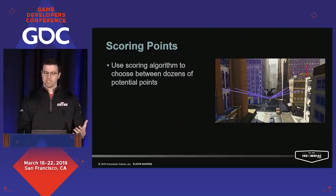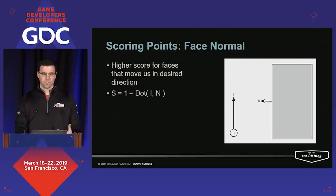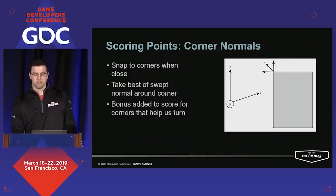Now that we've generated a field of points across a whole bunch of markup faces, we need to decide which one is going to be our swing point for this frame. We do this by scoring each of the points and taking the best one. Our scoring algorithm is geared to fulfill the desire of translating stick input to a point that moves us in the desired direction. Our first scoring element is how the face normal relates to input direction — you're trying to swing parallel to the faces where possible. Because corners provide the player the most control, we try and snap points to edges when they're nearby, using the best normal available on that entire corner sweep for our score calculation.